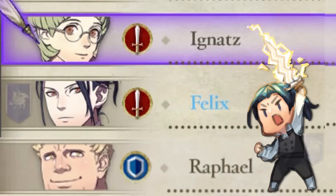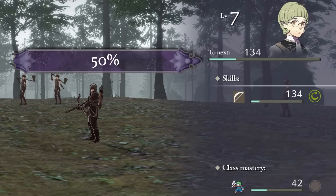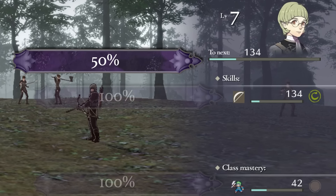Once you've obtained a C-rank professor level, you're then able to assign a single undeployed unit as an adjutant to a deployed unit of your choosing by pushing the Y button in the unit section of the battle prep menu. At B professor level, you're able to assign two adjutants, and at A rank, three adjutants.